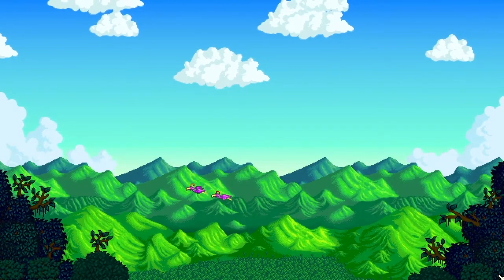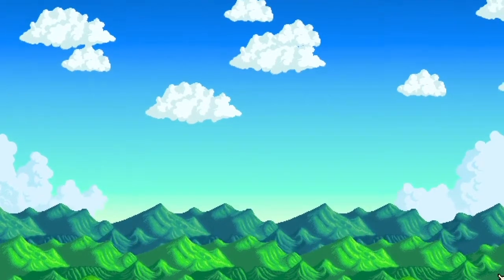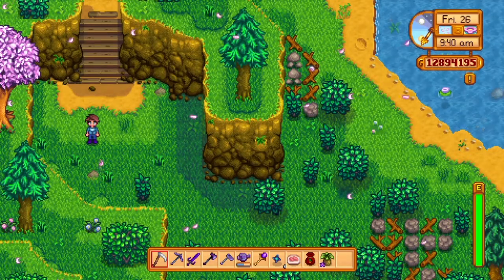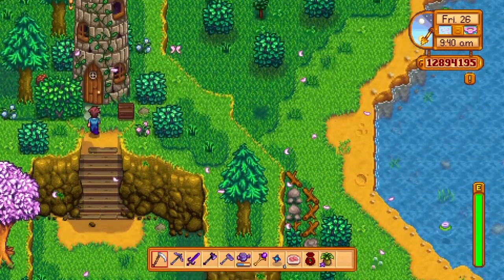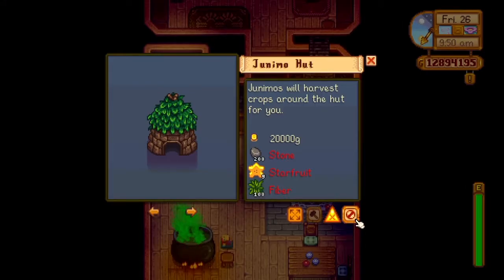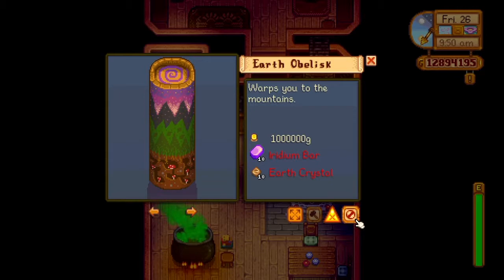Hi, Pazuzu here. Welcome to another Stardew Valley video. Today I will be talking about the obelisk and the return scepter. I'm in the Cindersap Forest over by the wizard's house. Inside, we have the earth obelisk and the water obelisk. These are only available after you complete the Goblin Problem quest with the wizard. They are very expensive: the water obelisk costs 1 million gold, 5 iridium bars, 10 clam, and 10 coral. The earth obelisk costs 1 million gold, 10 iridium, and 10 earth crystals.